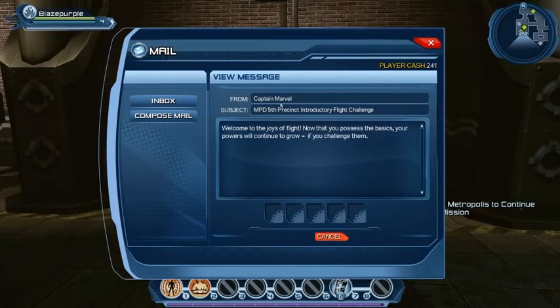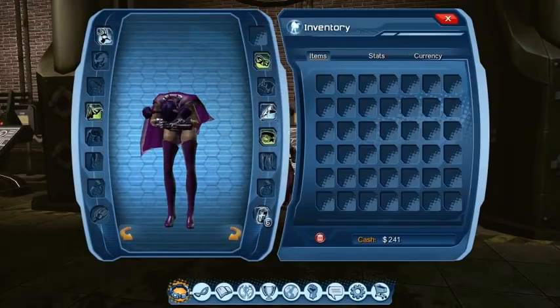Once you get out into the city, there's so many different things to do: there's quests, challenges, dungeons, dungeon finders, PVP, collecting - a whole bunch of things. One of the things I did was an introductory flight challenge, which if you're familiar with Crackdown, is kind of like the race feature of that - you have to race through rings. I did that, I not only got XP and cash, but I also found that Captain Marvel had sent me this mail and he actually gave me a reward for doing it, which was really nice.